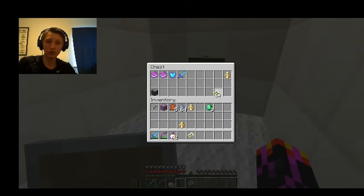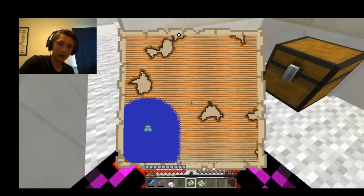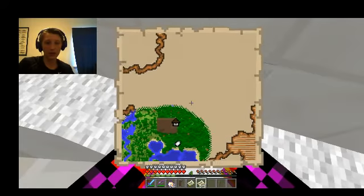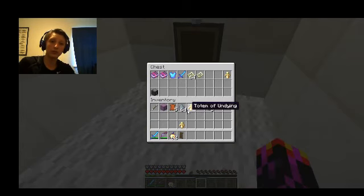Then there's the Cartographer, which sells you the Woodland Explorer map and the Ocean Explorer map. When you get up to the landmark, it opens up the map so you can see it, and as you explore it fills in — it's really useful. You can buy it from the Cartographer, though he can't spawn with spawn eggs — it's only in a village.